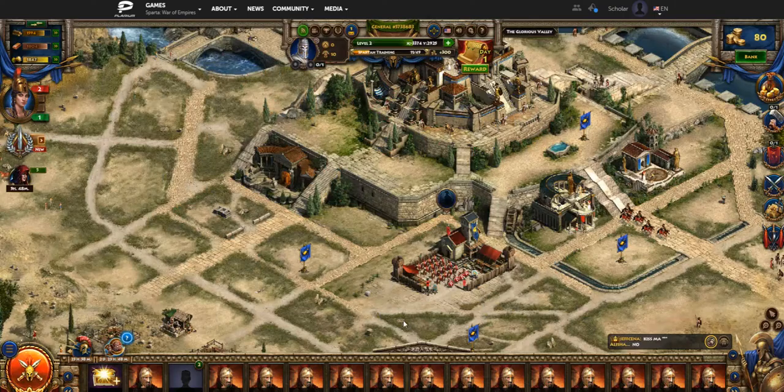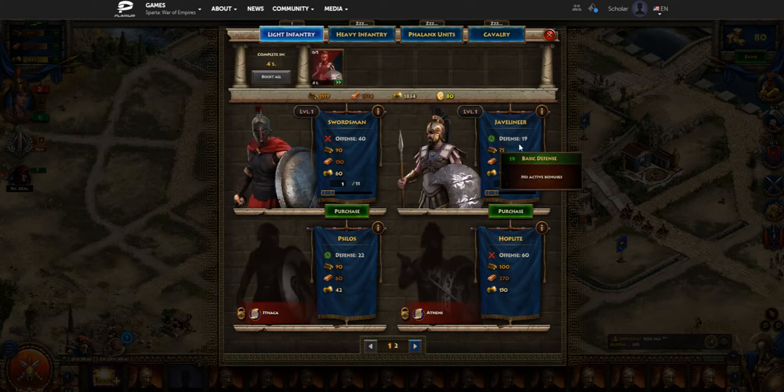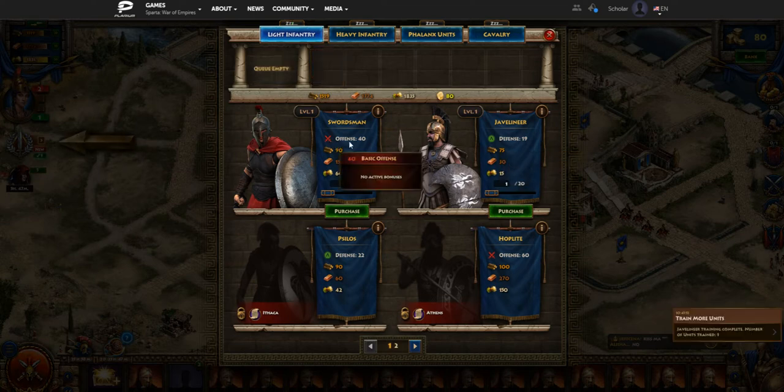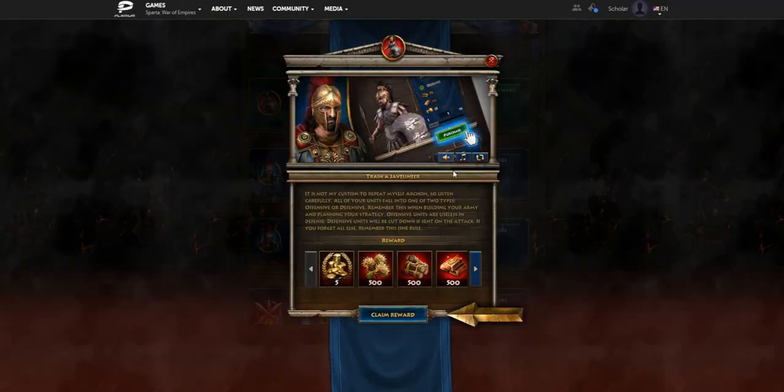Now that we've unlocked that agreement, it wants us to train Javs — to build our first Javelineer. As you can see, it designates him as a defense unit with 19 defense points. The swordsman by comparison is designated as an offense unit with 40 offensive points.